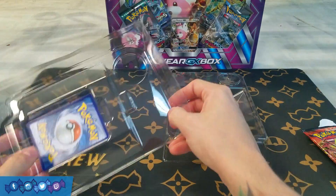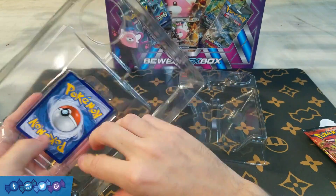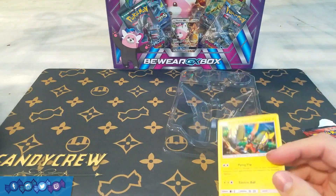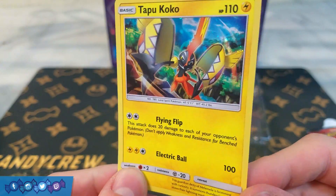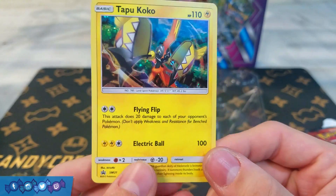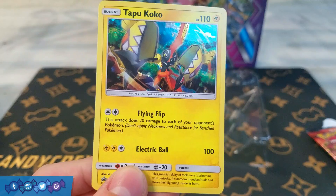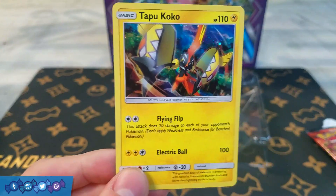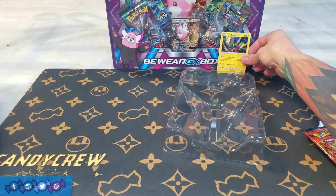Let me see if I can get this Tapu Koko promo out to show you guys. There we go. Yeah, this guy looks pretty cool. The same card as the other promo has that Flying Flip attack, which has been getting some attention — 20 damage to each of your opponent's Pokemon, so that's kind of a decent attack. Free Retreat, just for a double colorless, so a decent card. Happy to get that one.